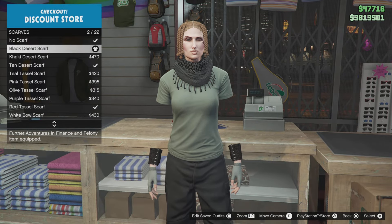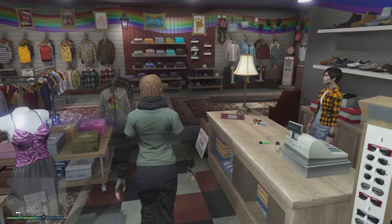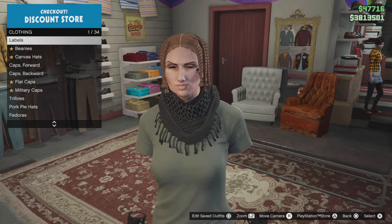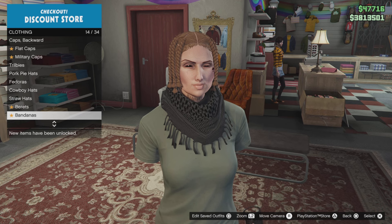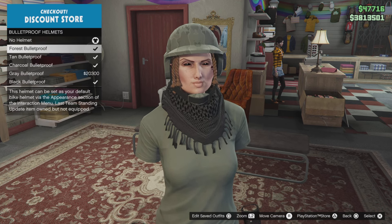After that, go to the helmet. Go to the hat section at the coin store, go down to pull-over helmets, or select any type of helmet of your choice — it doesn't have to be the same one I selected. I selected the forest blooper helmet — number two — then head to the mask section.